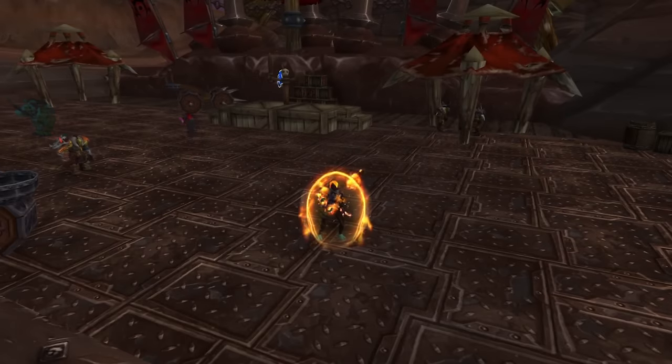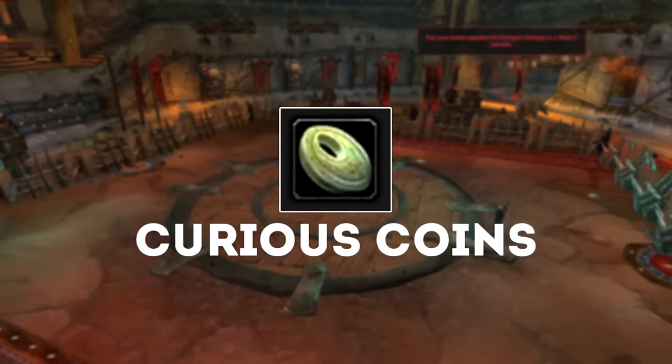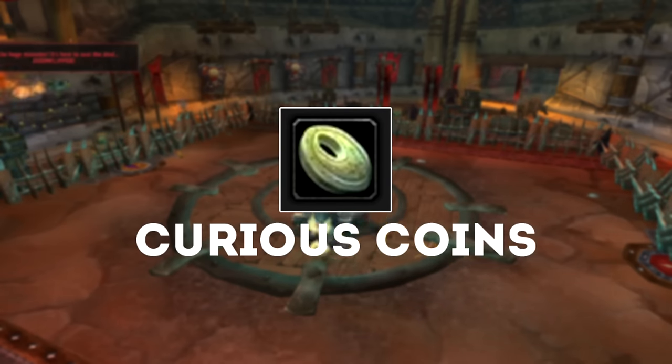Hello everyone. Patch 7.1.5 has just come out and with it a bunch of changes to classes have happened. Of course Brawler's Guild has also opened, but one thing that's also changed is the drop rate of Curious Coins. These coins used to be pretty damn rare — I myself on my main character only had around eight or nine, and that's from playing from the very start of the expansion.